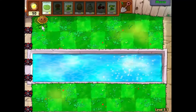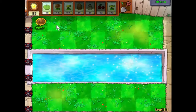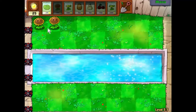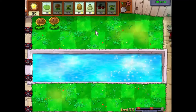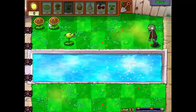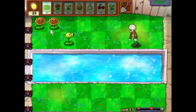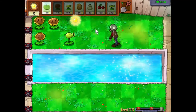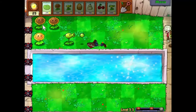Alright, so get some sunflowers down. We should be able to get two sunflowers down and have time to save for a pea shooter. There's our second sunflower, and the pea shooter - we'll hold off until we see where the zombie is coming from. There we go, you're about to suffer. So what we're going to do now is swap between planting sunflowers and planting pea shooters.